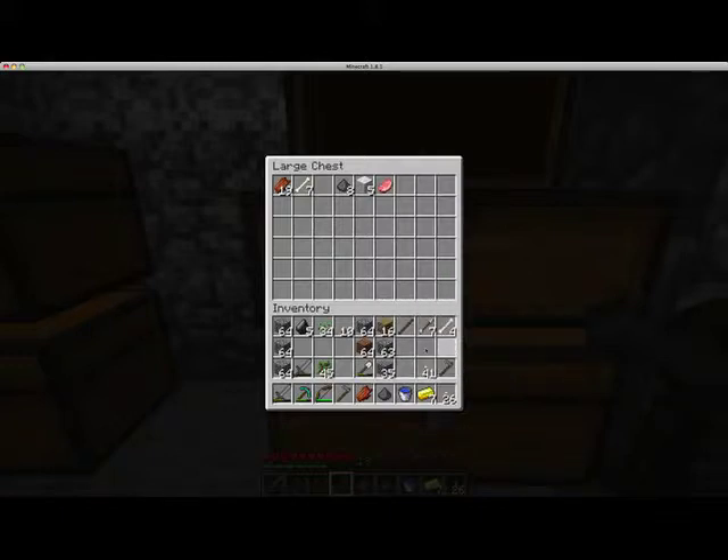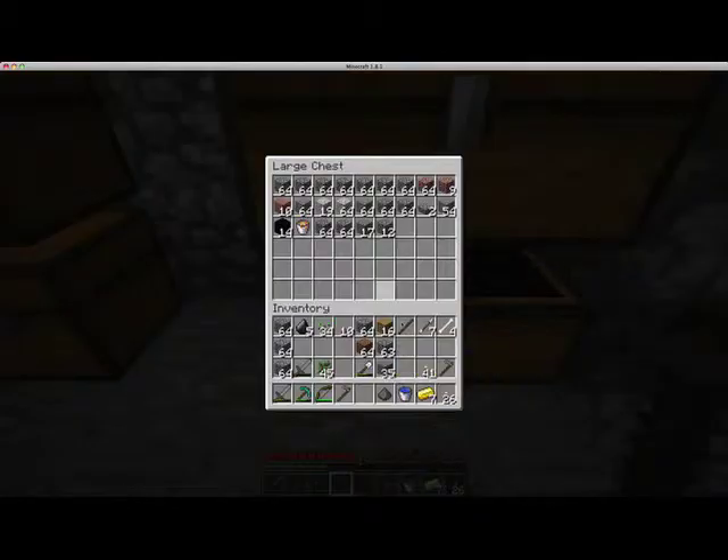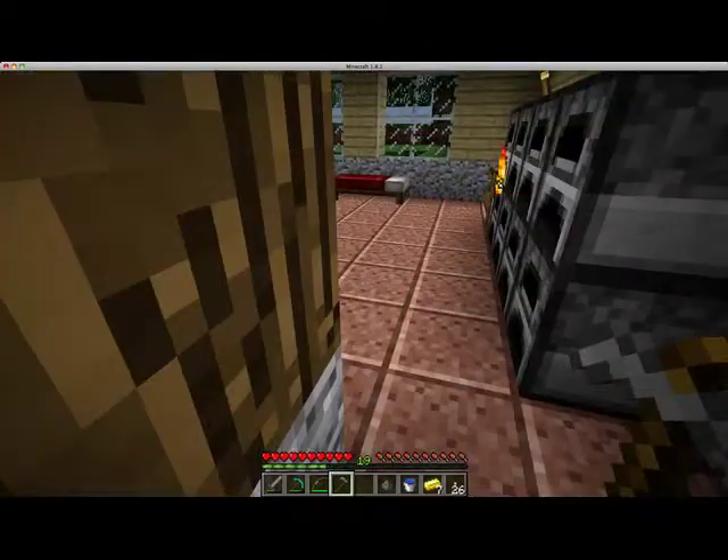I used some of my arrows — that's why I don't have any. Eight gunpowder. Put the rotten flesh away. The gravel and cobblestone goes in this chest.